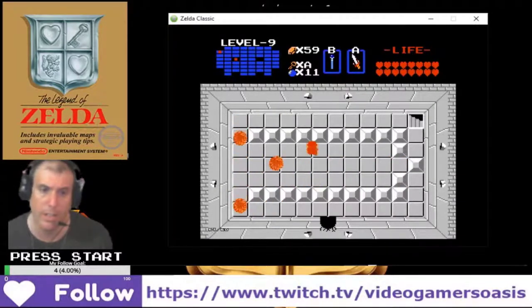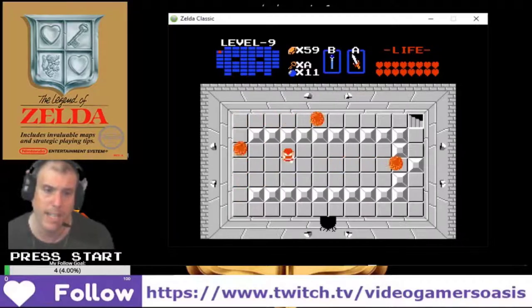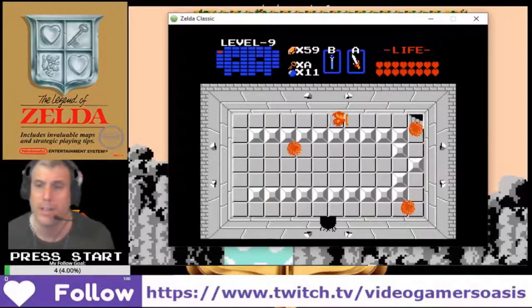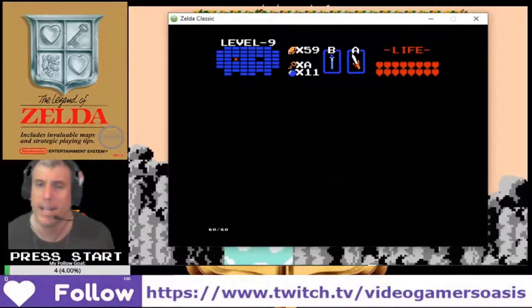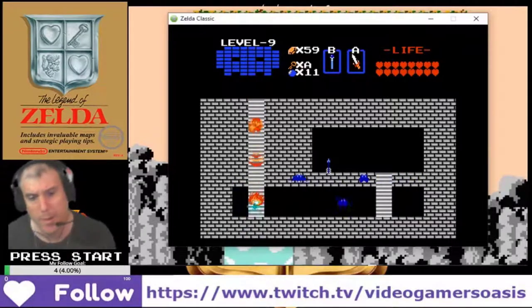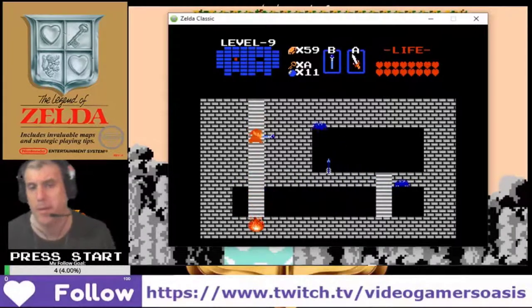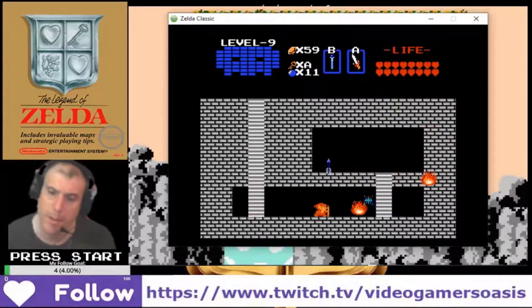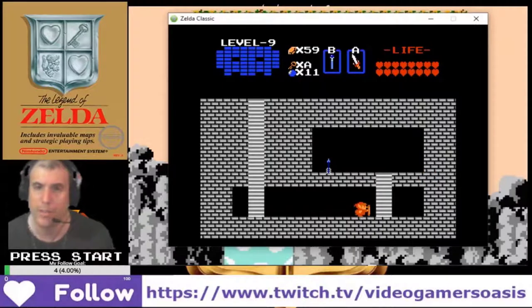Push the block in the middle on the right to reveal the staircase. That's what we do. This is how we do it. Oh my god, get out of the frickin' way! It's so annoying.